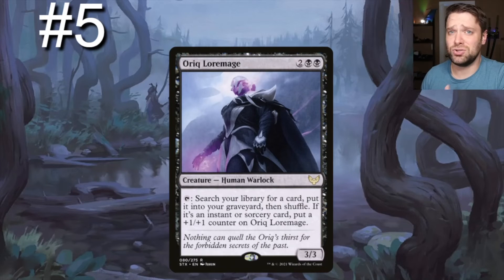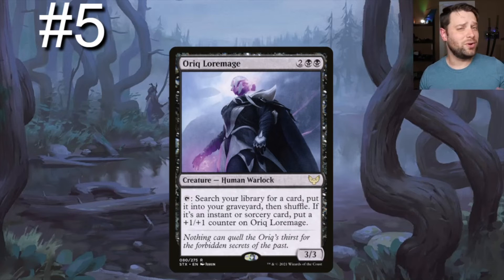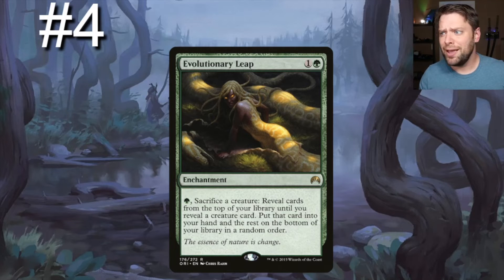Number five on our list — I think this guy is super underrated in commander right now. He's a four-drop three-three human warlock. Tap: search your library for a card and put it into your graveyard, then shuffle. If it's an instant or sorcery card, put a +1/+1 counter on him. He'll go get flashback instants and sorceries and put them in the graveyard. There are some good green and black ones.